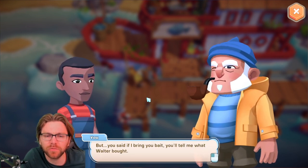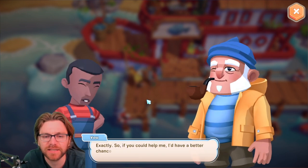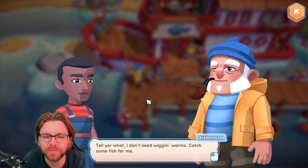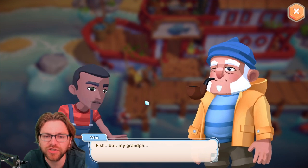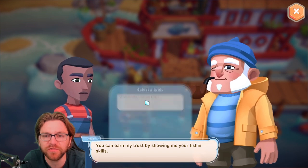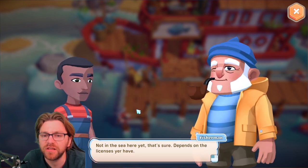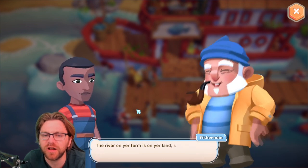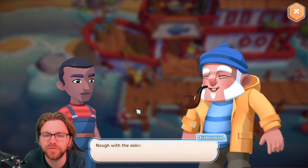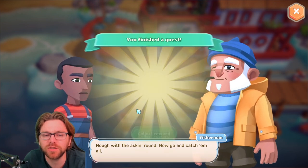He said: 'You're marbles, not me marbles. But you said if I bring your bait you'll tell me what Grandpa bought.' 'Water — oh, you hear, he's been missing. Tell you what, I don't need wiggling worms — catch some fish for me.' 'Oh he said that, but you're my grandpa! Where can I catch fish?' 'The river on the farm is your land, so there you can go fishing for sure.'